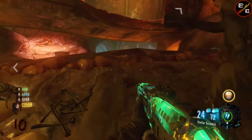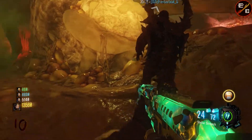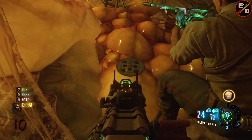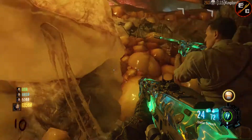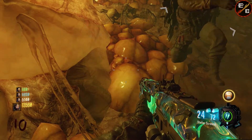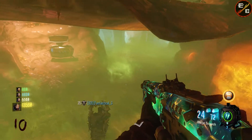Once you do that, you need to head up to the little middle bridge area. And then on this little spore, you'll find another film reel. You need to pick up that film reel. Once you pick it up, you have the second film reel that you need for the Easter egg.